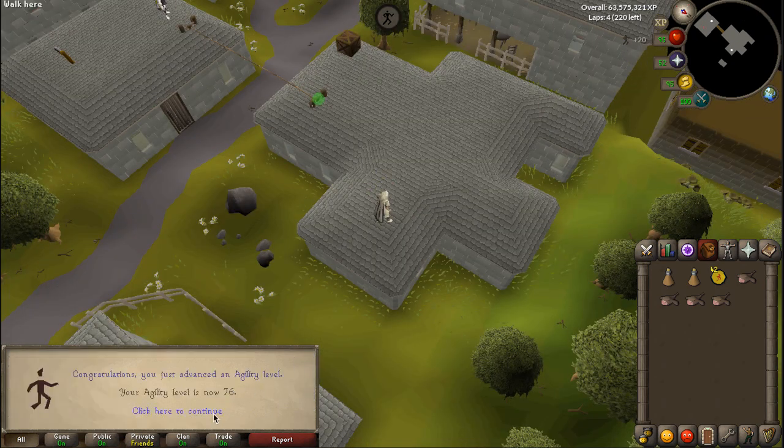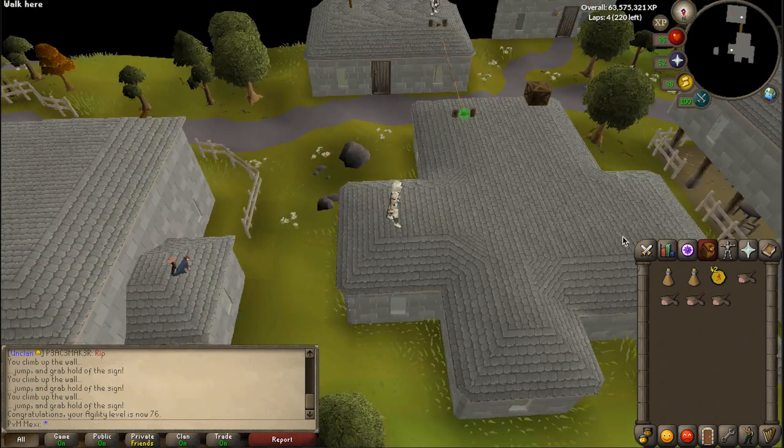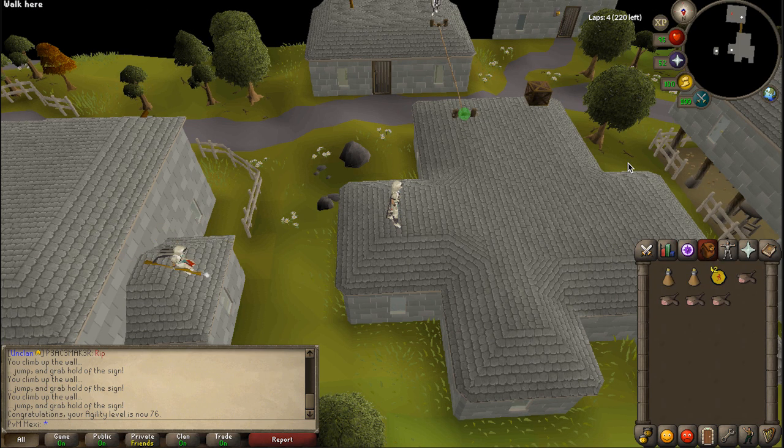A couple of hours of grinding got me to level 76 agility, which means I can now use the shortcut to access Zylandra if I do some Zeah trips, and it also means that with a plus 5 boost I can access Cerberus a lot easier in the Taverly dungeon, so I don't have to run around the blue dragons anymore.